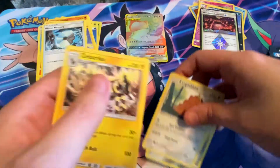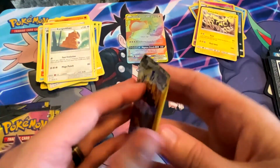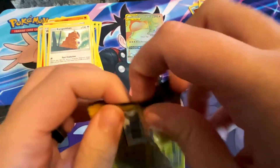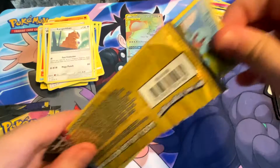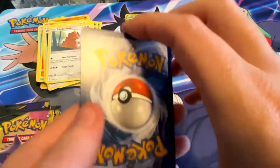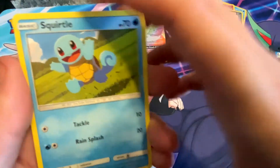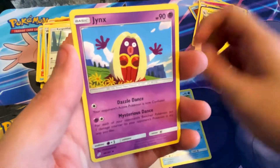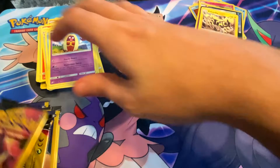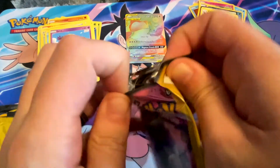20 for all 26 packs — Klefki, Kangaskhan, and a Zeraora which is a rare. Jeez, oh my goodness. I think there's supposed to be a Charizard and Reshiram in here — that would have been the pull of a century. But this is still pretty sick. Squirtle — that art is nasty cool — Jynx and Bonsly. Bro, that just completely turned my whole day around!